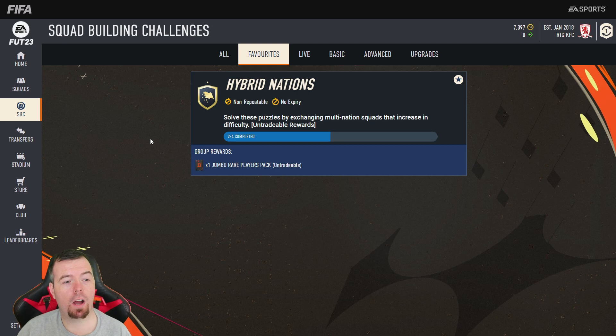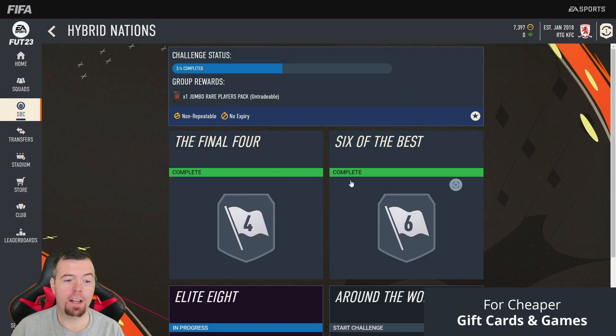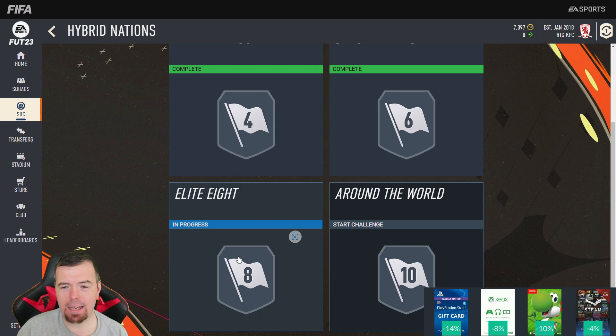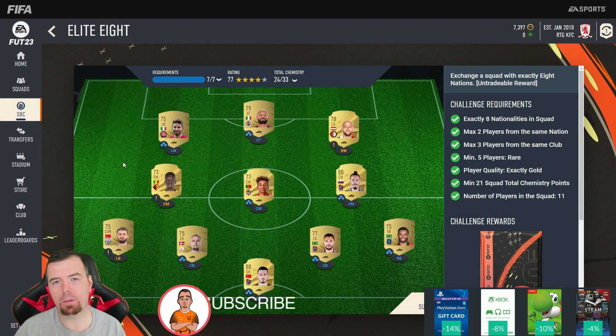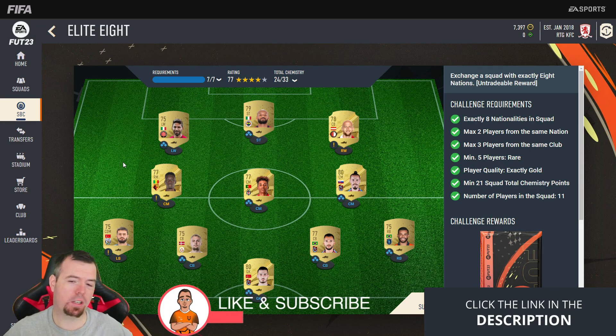Yo guys, what's going on, King Flipper here, and welcome to another Hybrid Nations SBC video. This is another advanced SBC — the reward was a 100K pack. I've done the Final Four and the Six of the Best, and now we have the Elite Eight, which again is not too bad to do. This is a method, you don't have to copy me exactly — as long as you listen to the video you'll be able to save yourself a good chunk of coins.